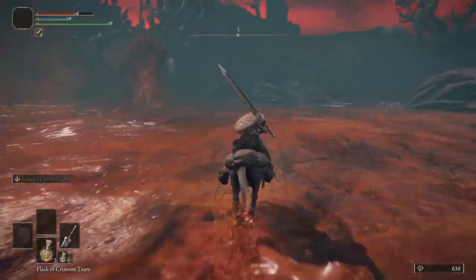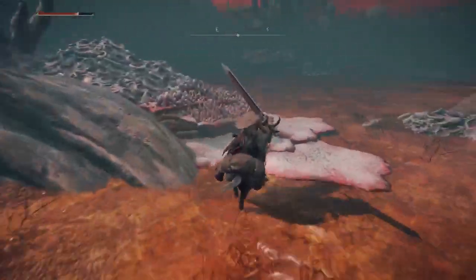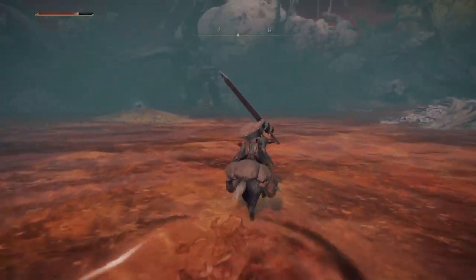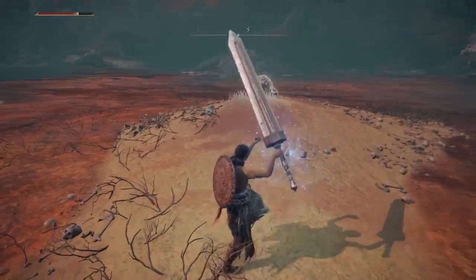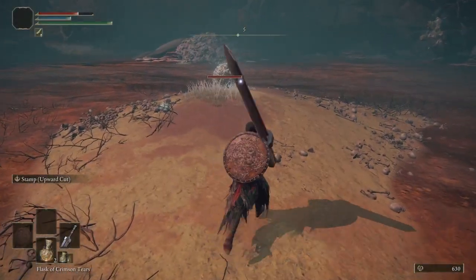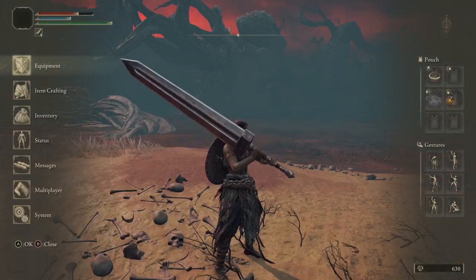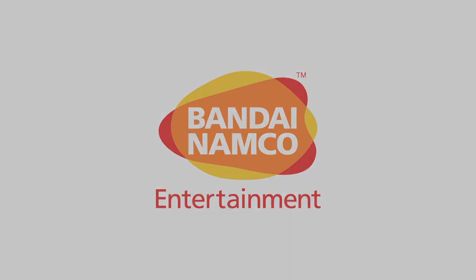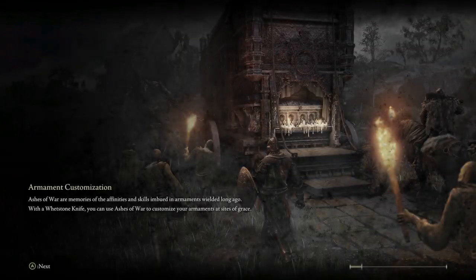So now we're going to get to one of the most frustrating shiny beetles in this game. Where is he — there he is. This beetle will run from you. If that happens, he's basically just teleporting to another part. Trust me when I say it is one of the most annoying things to do. This one gives you an ash of war called Poison Spray.